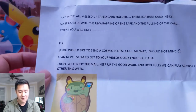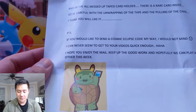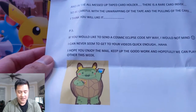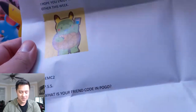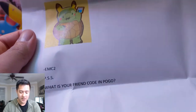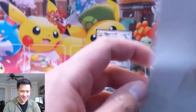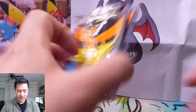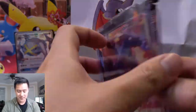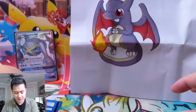In all the taped card holder there is a rare card inside — be careful with the unwrapping of the tape. Eric's note continues: 'I think you'll like it, and if you'd like to send a Cosmic Eclipse code my way I wouldn't mind. I can never seem to get them in your videos quick enough. I hope you enjoy the mail, keep up the good work, hopefully we can play against each other this week.' For sure, EMC — what is your friend code in Pokemon GO? On the back there's a rare energy card — really cute, going to post this right in the background.